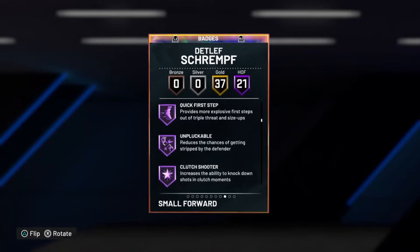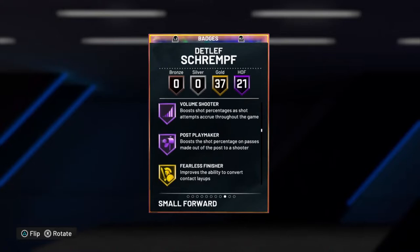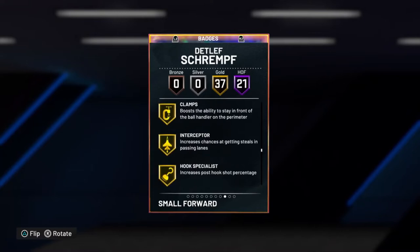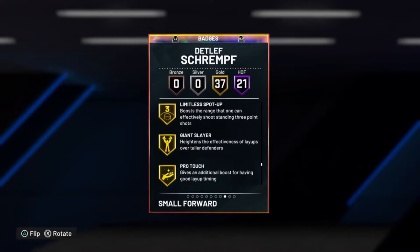Hall of Fame quick first step, implacable, clutch shooter, dead eye sniper, stop and pop, post playmaker — he's definitely a pick-and-pop guy for MyTeam. But he can definitely bang in the post with these badges too. Gold fearless finisher, drop stepper, put back boss, gold anchor breaker — I mean, come on. Gold anchor breaker, gold dimer, chase-down artist, box and clamp. He can definitely switch and guard with gold clamps and has decent perimeter defense.